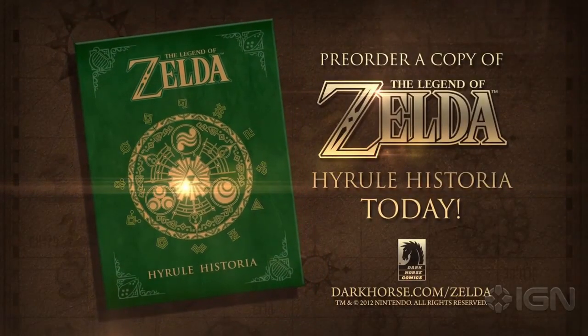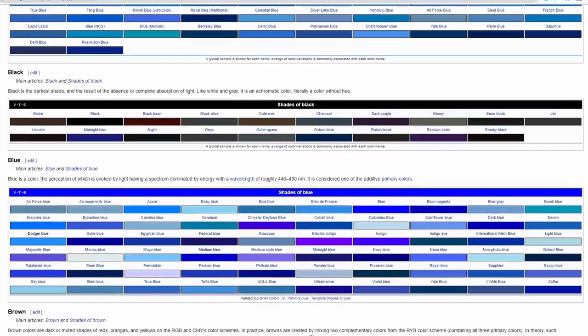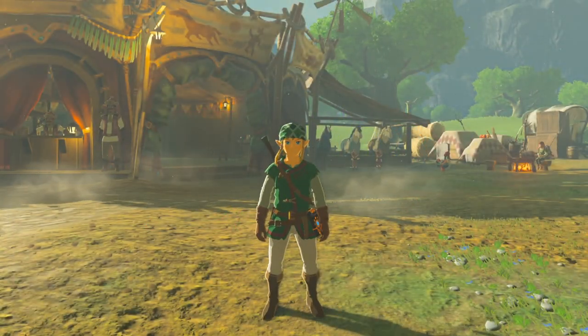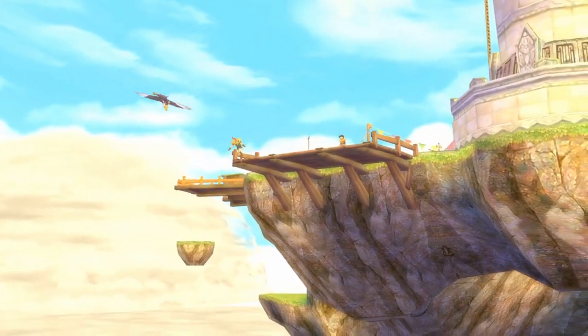According to Hyrule Historia, there are a lot of Zelda games, and according to Wikipedia, there are a lot of colors. So what if we put those together? Today we're doing just that by going through every mainline Zelda game and showing you which color represents each game. It's gonna be silly, and hopefully it'll be fun. No more lollygagging, let's go!